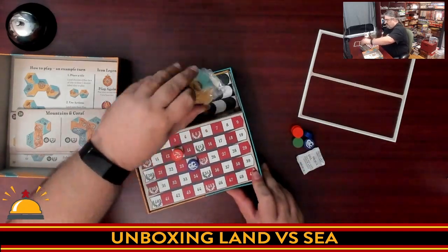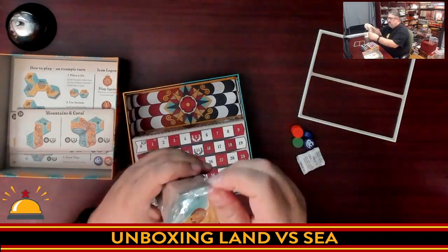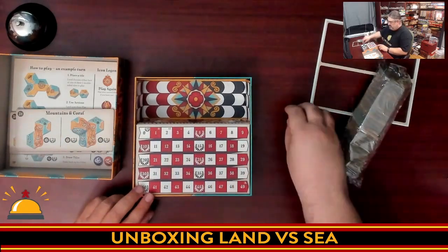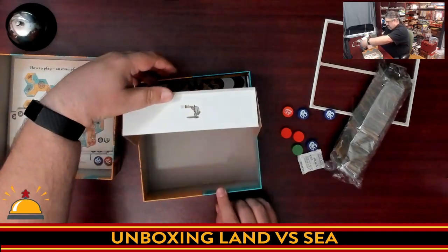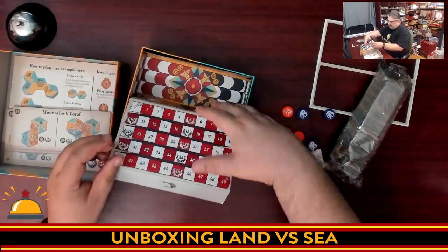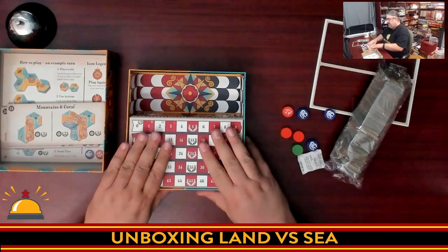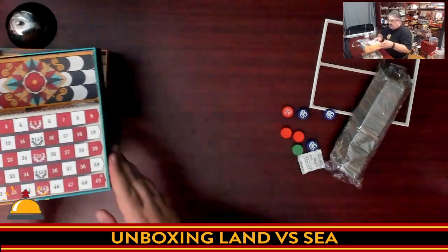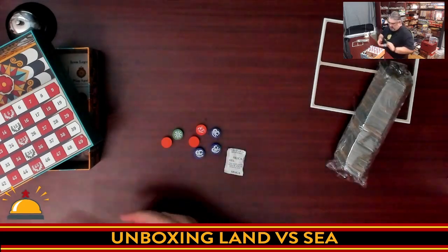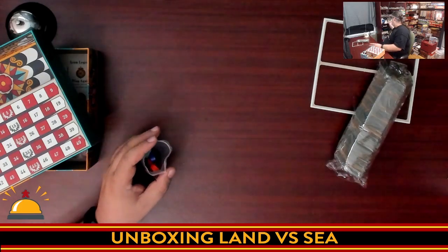You've got a nice baggy stack of tiles here. There shouldn't be anything else in the box — just cardboard. What I do dig is if they add expansion content, you could probably store it underneath there. We're going to save this silica packet because I put them on my game shelves in a specific spot.